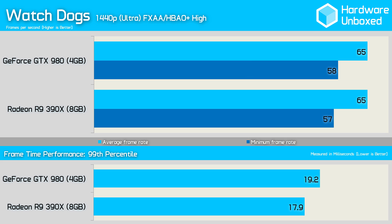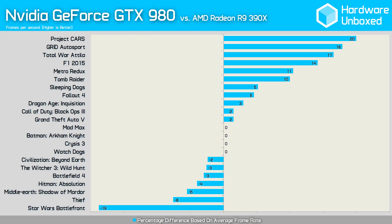Finally, in Watch Dogs the 980 and 390X deliver virtually identical performance, though it is interesting to note that the 390X did provide better frame time performance. There you have it — 22 games tested and a heap of data to crunch. Breaking it down quickly, the GeForce GTX 980 was on average just 3% faster than the Radeon R9 390X at 1440p when comparing the average frame rate, and 4% faster for the minimum frame rate.